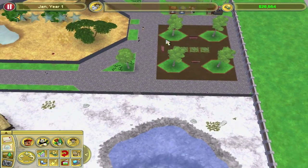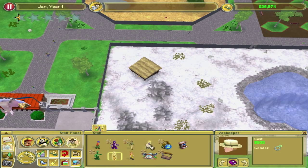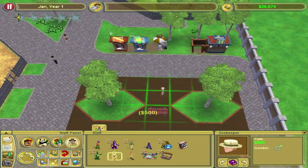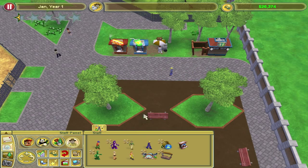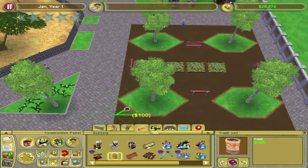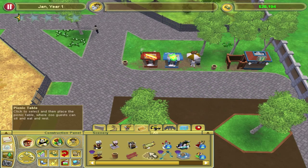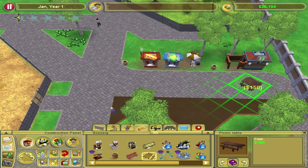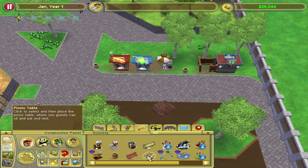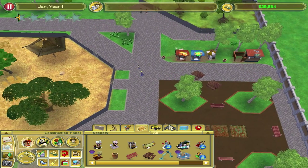We do have animals, people in the zoo, and a zookeeper. I don't think I need anything else except trash cans — I forgot those — and a maintenance worker. The trash cans are here. I'll put them maybe here and here. And a picnic table and a donation box.